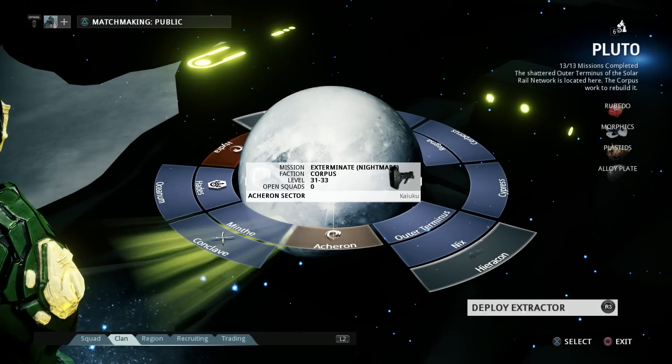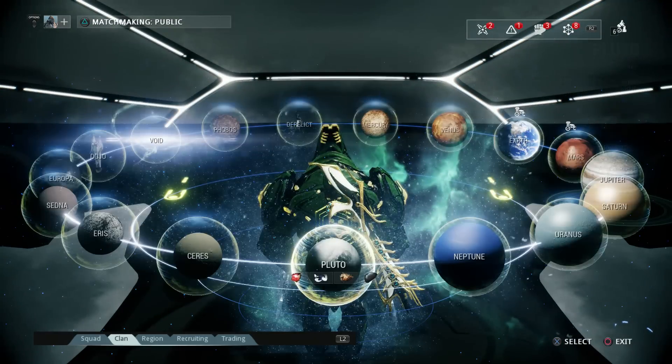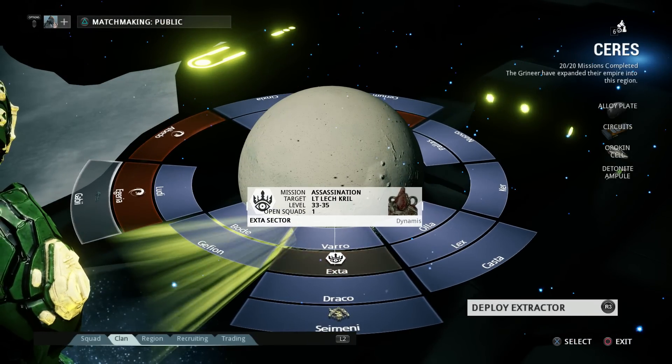Pluto is where you get Excalibur — on Hades, you're fighting Ambulus. Then on Ceres, that's where you fight for Frost. You're fighting Lieutenant Lech Krill.